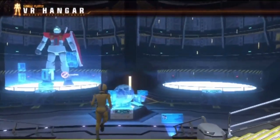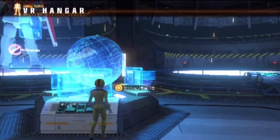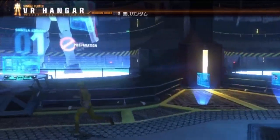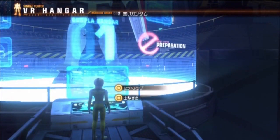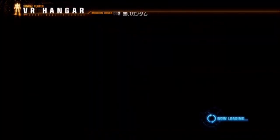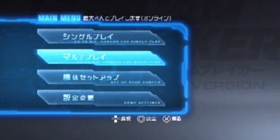Now you are sent to your VR hangar. If you go down the stairs, you can choose the next mission at the big computer using the X button. To go on your mission, go to the mech and press square. But you'll probably want to do some customizing first — you can do that quickly by pressing X, or go the other direction, up the stairs and out, then press X for a menu. Go to 'set up your gun pura' and press X. Unlike other Japanese games where X is cancel and circle is accept, in this game it's like US games: X is accept and circle is go back.